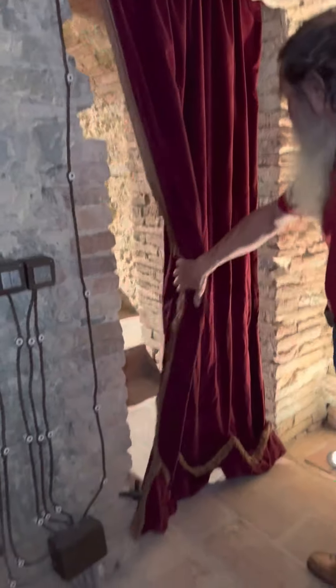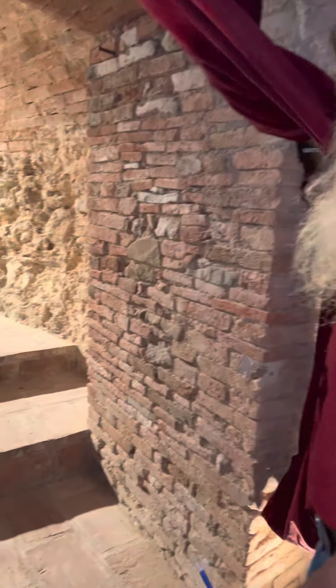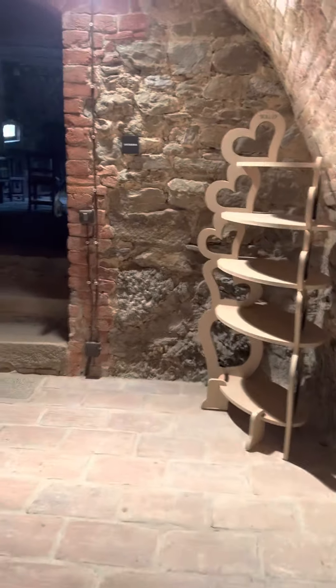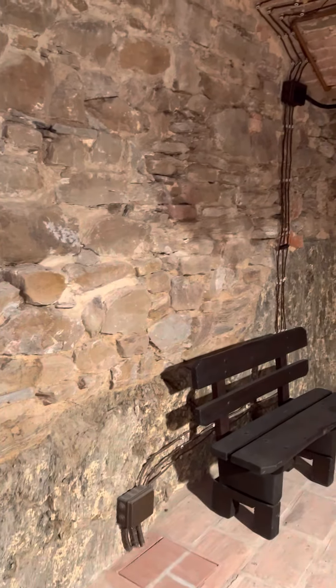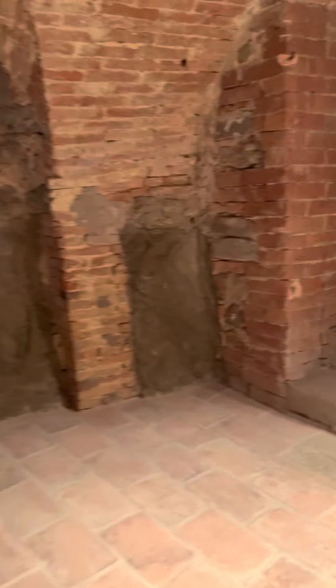I'm going to go into this other room and open the curtains. Little grotto. Here's another small room — this will be the puzzle locks in here. The previous room would be the wine cellar. I'm going to come over this way.